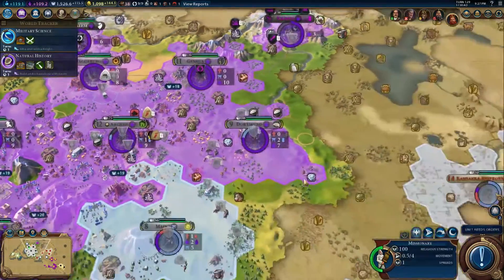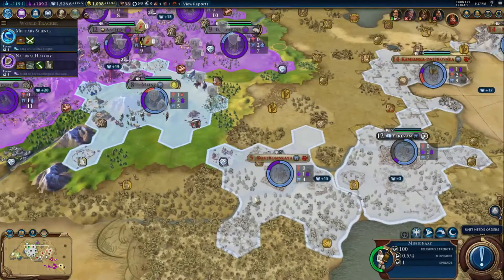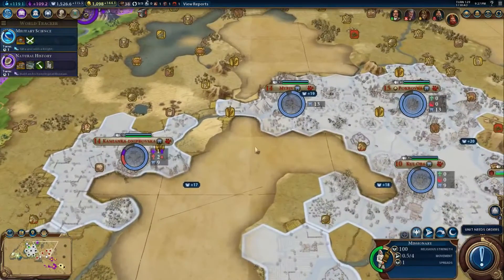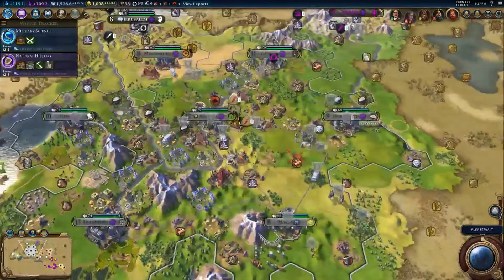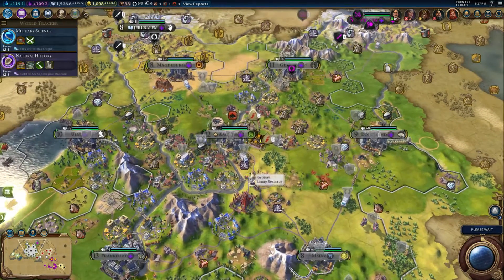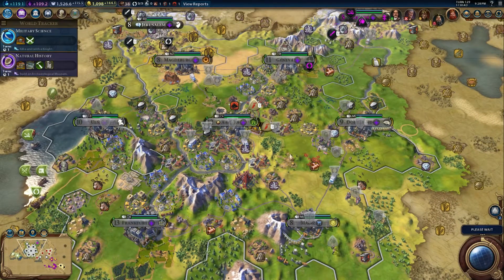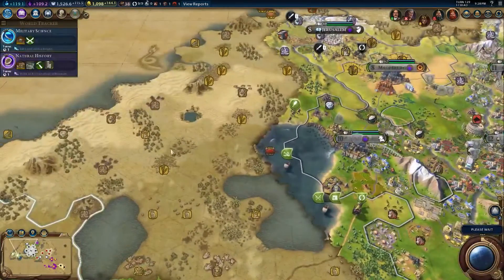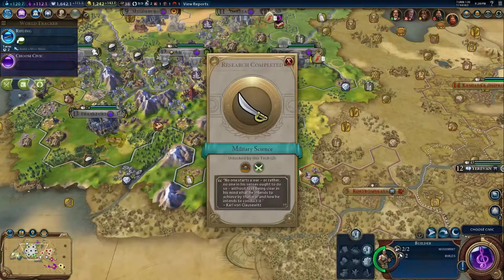Our missionary is right there. Look - she's been spreading her religion in my cities. Why don't I spread my religion in hers? This one doesn't have it yet, so we're going to send him over there. And in fact, I think I'm going to go ahead and buy another apostle. She's sending apostles, so I will send an apostle as well. These guys have been here forever, they've never left their posts and they've never been used.